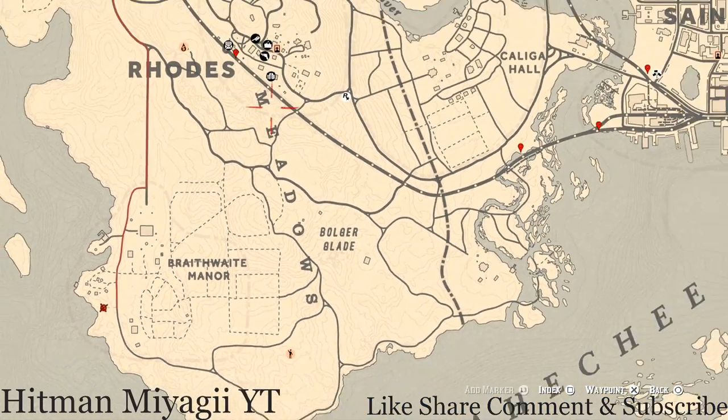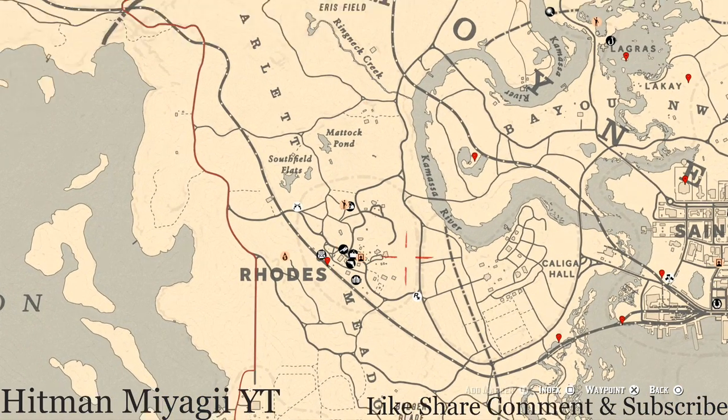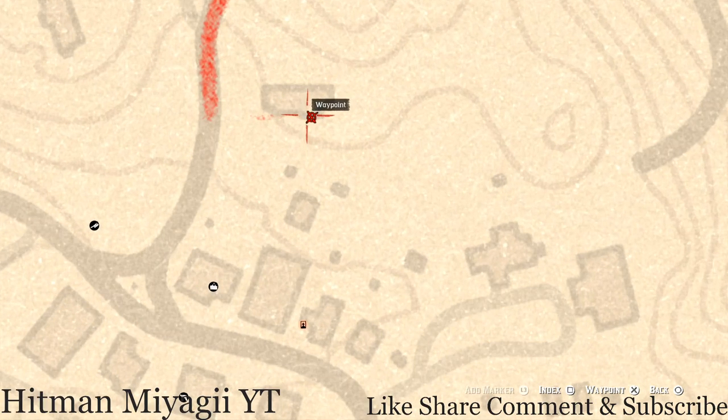Up the road I have a couple more things. At this location right next to the sheriff's office, there's a table and you will get a six of cups tarot card.